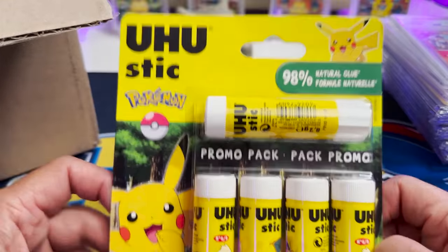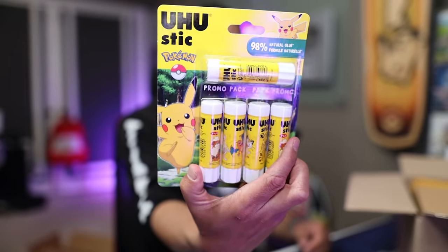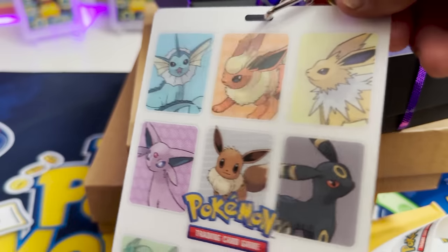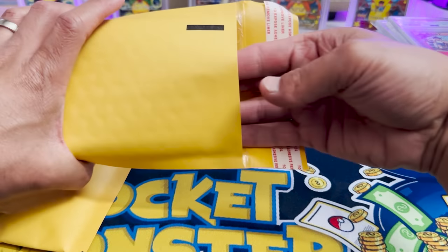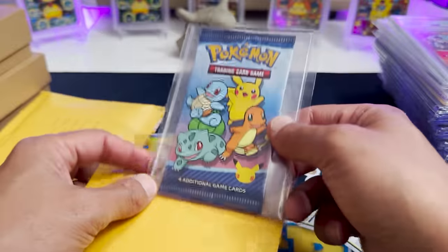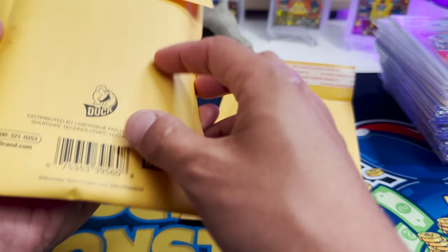Now we have the box that was inside the box inside the box inside the box. I see glue sticks — Pikachu glue sticks! 98% natural glue, so what's the other 2%? Hope it's not made of Pikachu. I didn't even know something like this existed — that's wild. This is nice and heavy. We got a little black box in here — it's a lenticular badge. Let's see what we got in here — a pack from McDonald's. This is the 25th anniversary one. There's a Pikachu in here — the holo Pikachu. You could use a flashlight to see them.